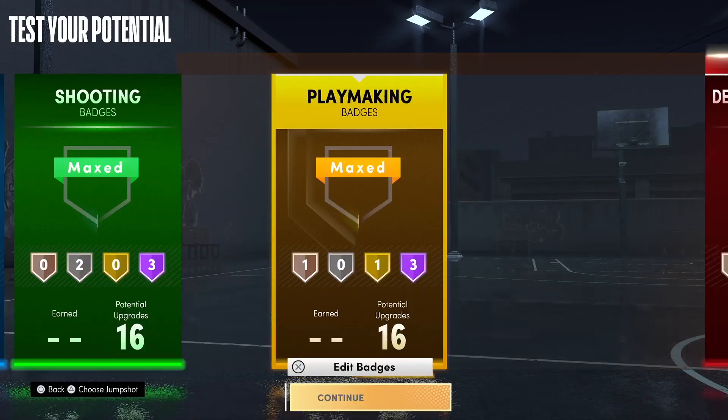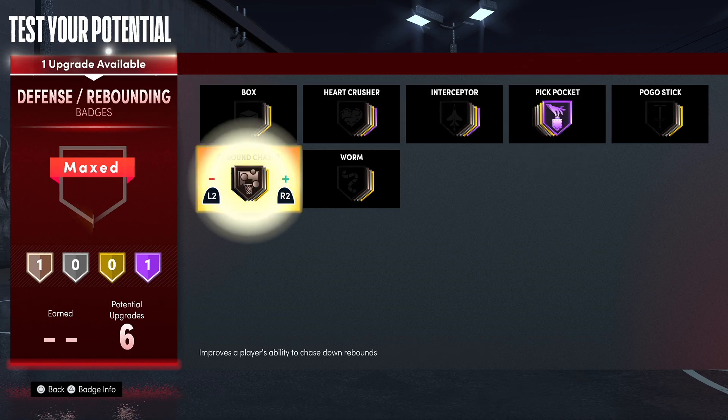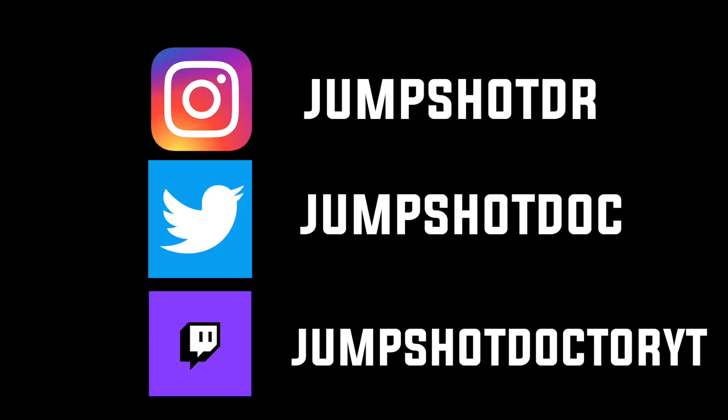Hall of Fame Pickpocket, bronze rebound chaser, bronze interceptor — perfect. That's going to wrap it up for the 5'7" demigod midget build in NBA 2K21 Next Gen. Y'all drop a like, drop a sub, comment what build you want to see next — any kind of video you want to see. Love y'all.